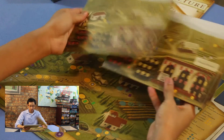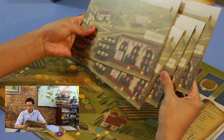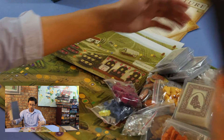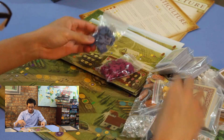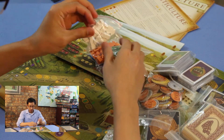Here are the individual player boards. One side's in German, the other side is in English. There are six of these.